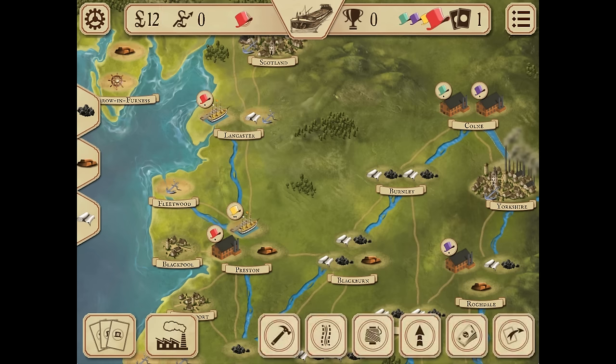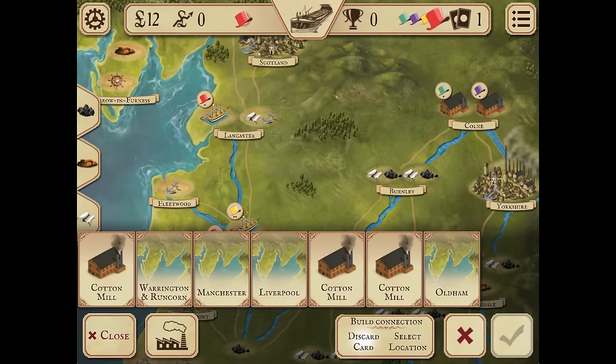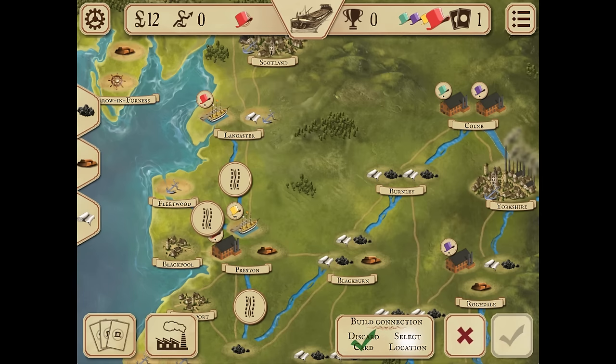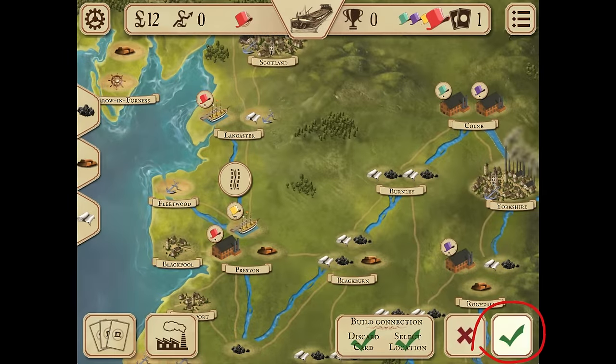In your second action, build a canal between Preston and Lancaster; it will allow you to sell cotton from a cotton mill to a port. In order to build a canal you have to discard any card. Select a slot where you want to build a canal — the canal will give you victory points equal to the number of activated industries connected to it. Build a canal for three pounds and confirm the action.